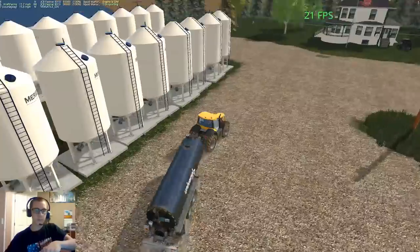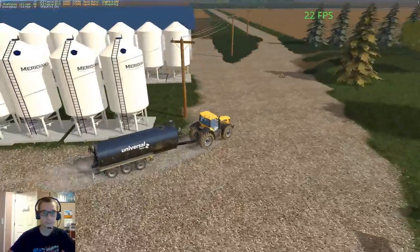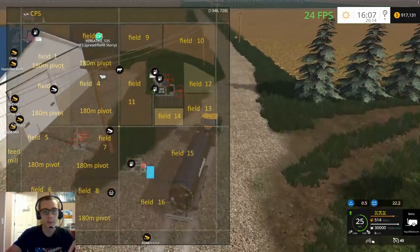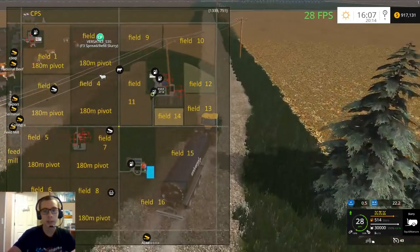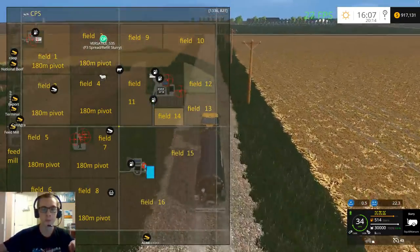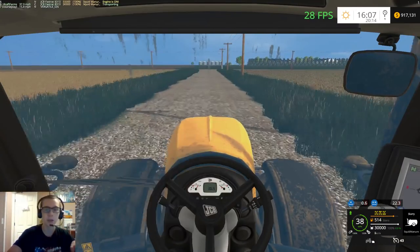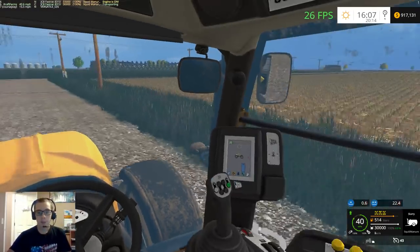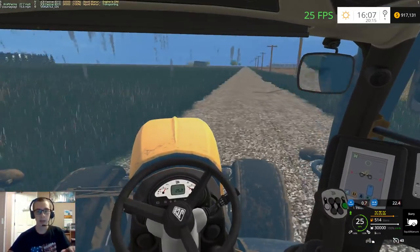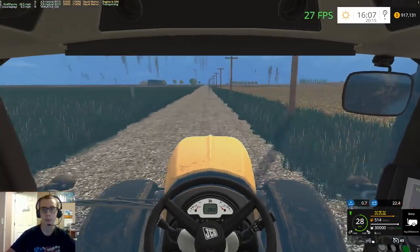The bins definitely aren't straight but it's kind of hard to get them perfect. Off camera I finished spreading manure on fields 9 through 14 — fields 9, 10, 11, 12, 13, and 14 all have manure on them. We spread all the ones that needed to be spread and we are currently working on field 3. Our versatile is on his way to the container getting another load of slurry, so we'll run over there and top off that trailer.